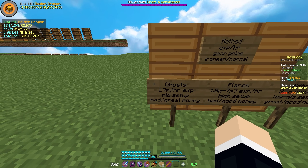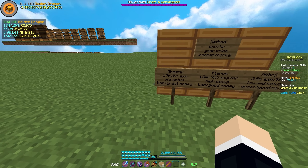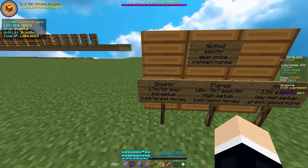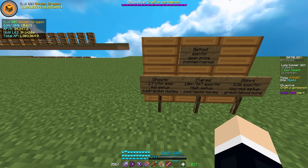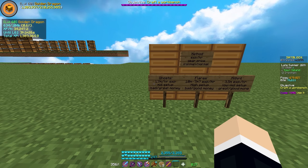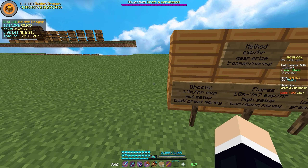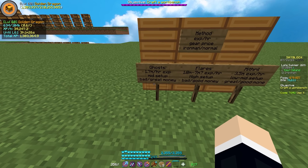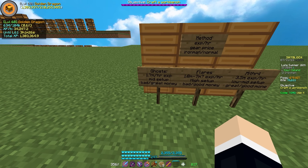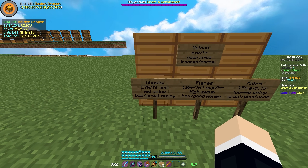Starting with ghosts: 1.7 million per hour, and you could probably get up to 2 million if you're doing it well — this is without a pet item, so add 40 to 50% for a pet item. In terms of setup, you need a pretty decent setup — probably a giant sword, or use full Crimson to one-shot them, which requires some decent gear but nothing too crazy. For Iron Man, ghosts make no real money. For a regular profile, it's good — you sell the Sorrow armor, get those million-coin bags, and use a Daedalus Axe for more damage.